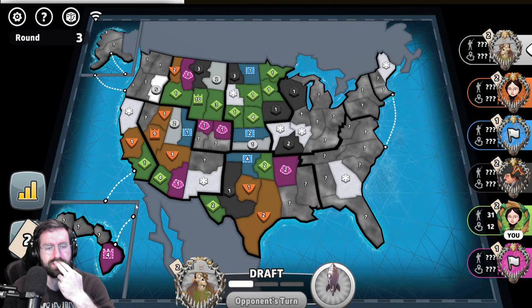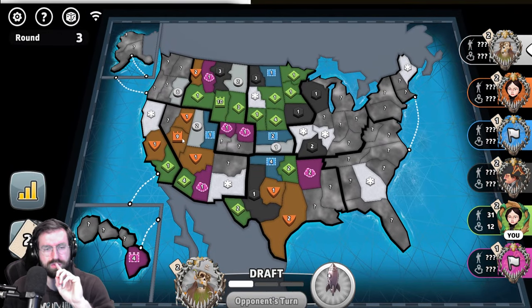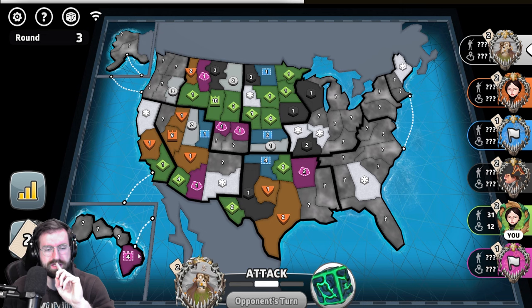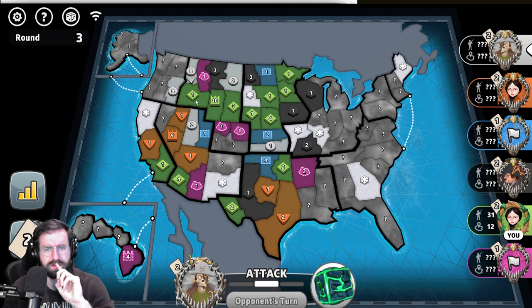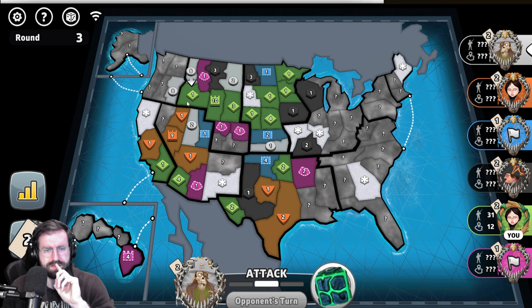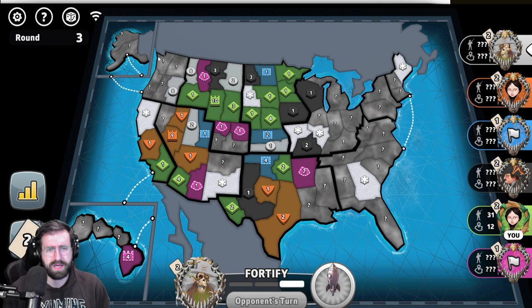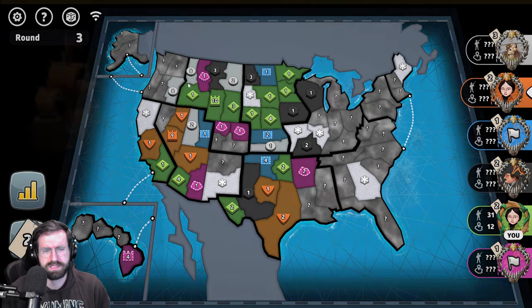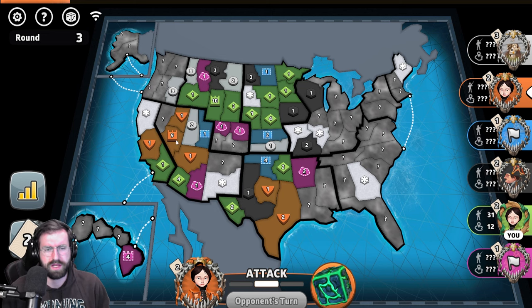White got some extra troops because they took the top left Pacific North bonus — I believe it's called Pacific North — with Alaska as a plus one and Hawaii as a plus one, so not very strong there, but they do have the additional plus four. We see those two eights up at the top of the board.